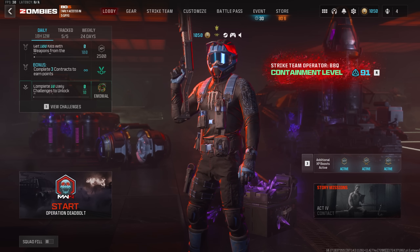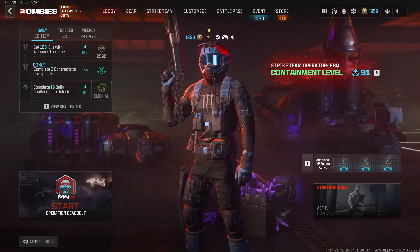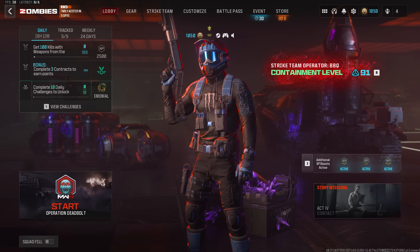In this one, we'll be heading over to the new Season 5 Reloaded Elder Dark Aether without any Wonder Weapons. I will say, if you plan on completing all three contracts, you're gonna need a Scorcher, but if you don't have one available, then you can always use this strategy here.